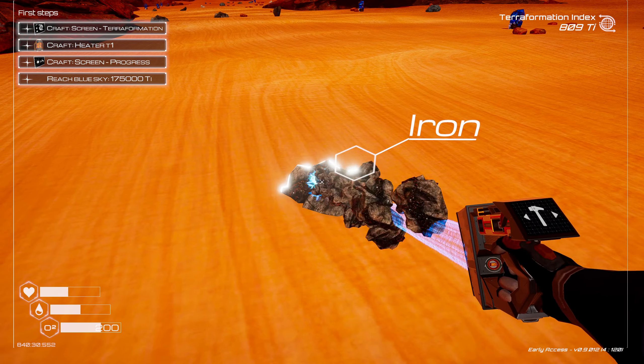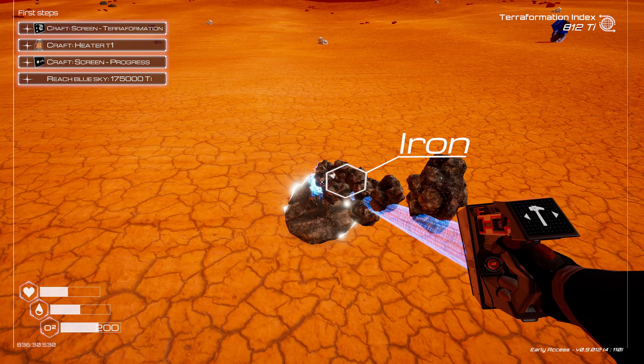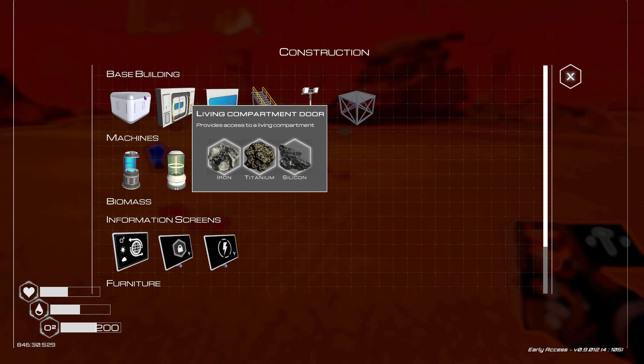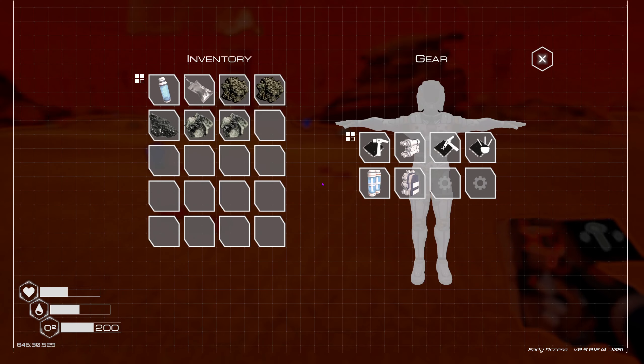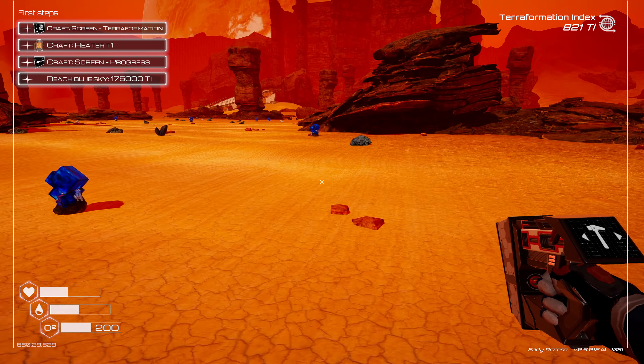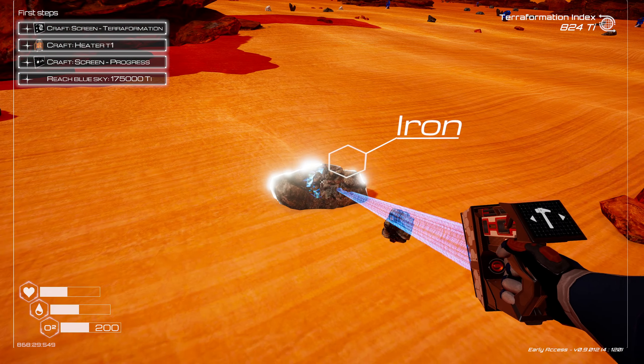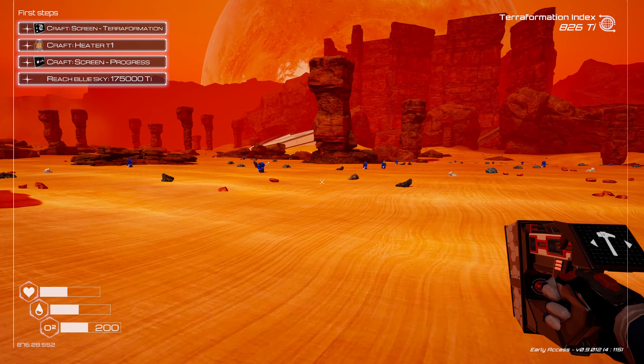Maybe it's about time we go use this flashlight and explore one of these wreckages over here. We have food and oxygen. Iron, iron, titanium, silicone. So let's find some titanium, get some iron knocked out here and some silicone. Is this iron? Yes, it is. I forgot what they looked like yesterday. So we need three iron, two titanium, and one silicone. One more iron and we're good to go.